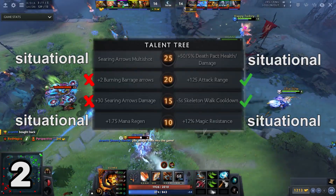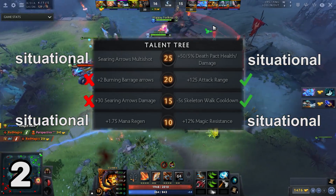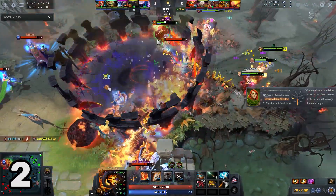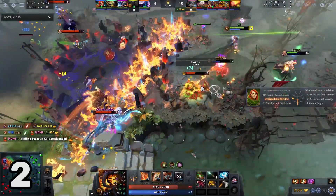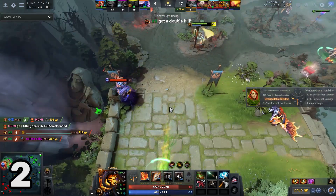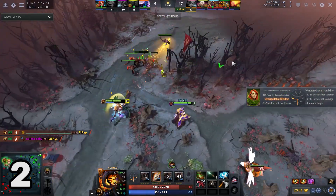It is very tempting to take the 30 Searing Arrow damage talent, but from experience, taking the minus 5 seconds cooldown on Skeleton Walk will do more damage and allow you to be more flexible in your map movement and playstyle. A 12-second cooldown Skeleton Walk means you can literally be everywhere — clearing every wave and joining every fight — because you are constantly running at 535 movement speed. It is very hard to catch you without proper coordination.